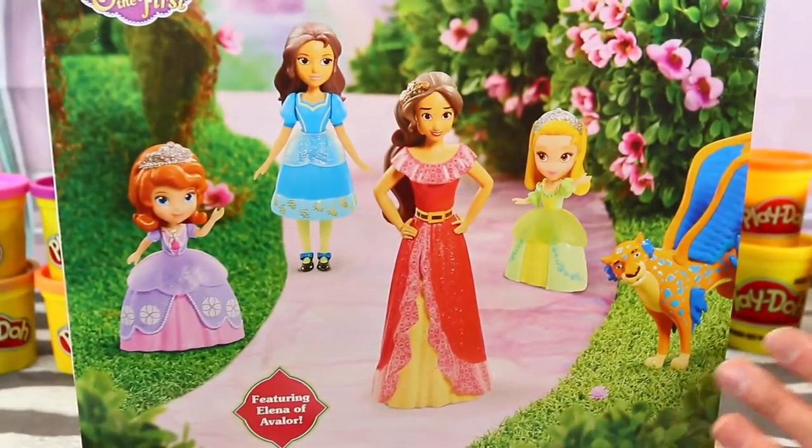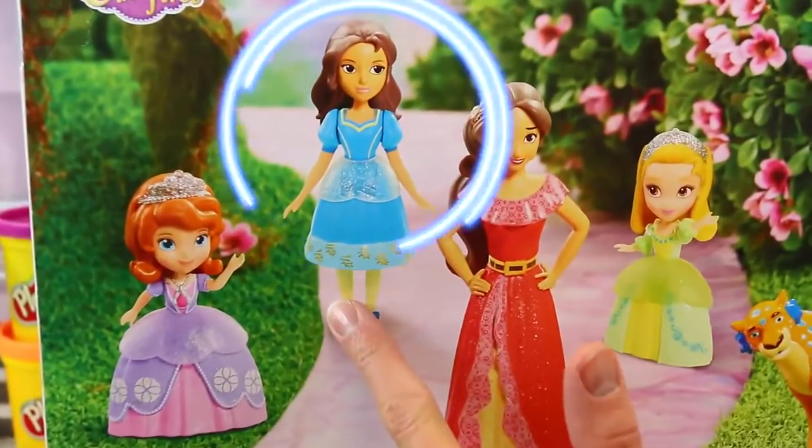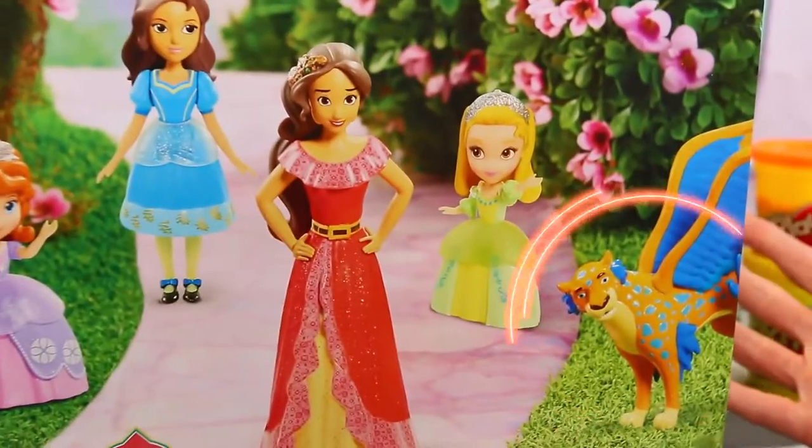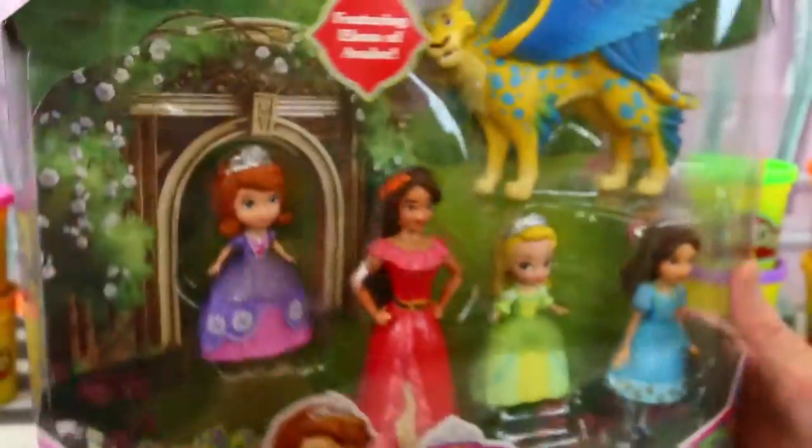This is a really good figurine pack by Just Play. It comes with Sophia, Isabel, Elena, Amber, and a Skylar — so it's like three from Elena and two from Sophia. It's really awesome.